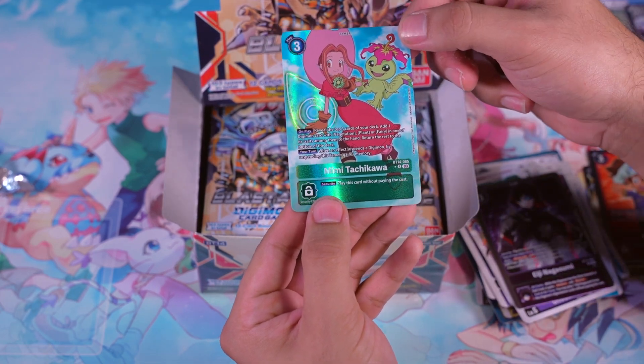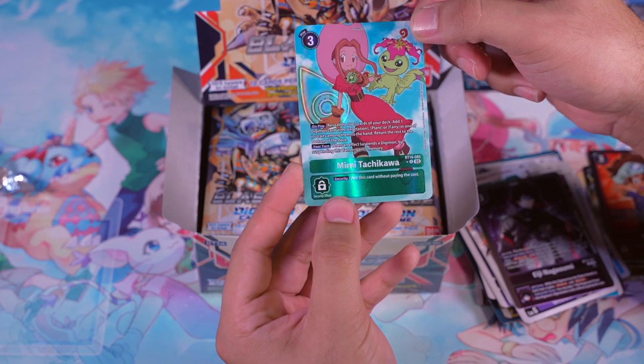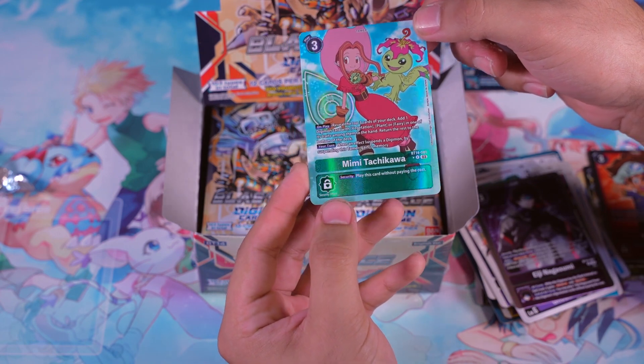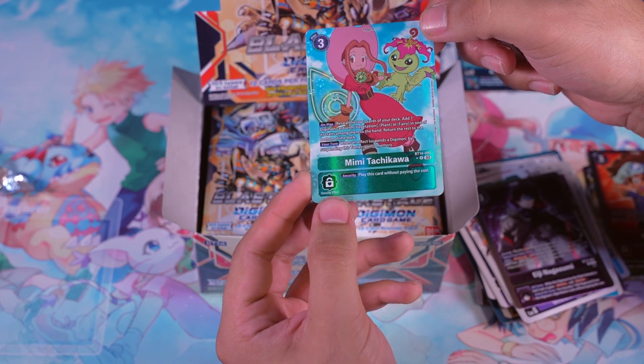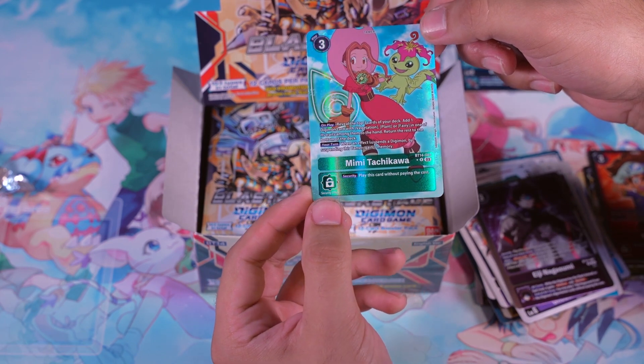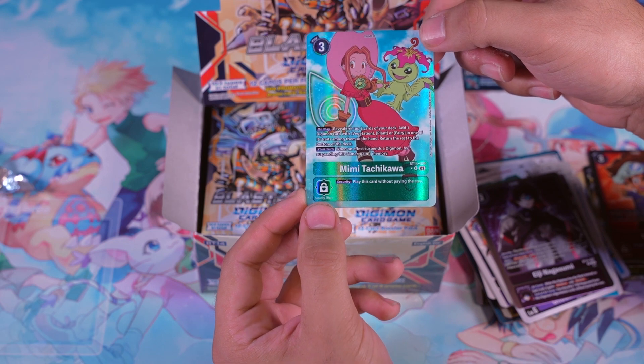And we've got our other alt arts — Mimi Tachikawa, very nice. Although we've already pulled our alt arts for this box opening, let's see if we can pull some of those supers we need for the decks we're trying to run, and some Ace Digimon.